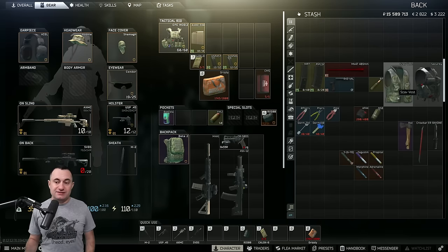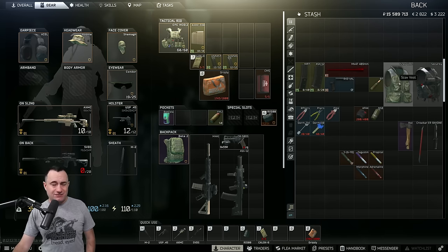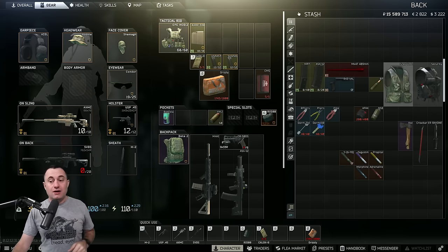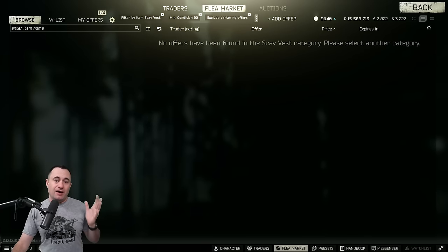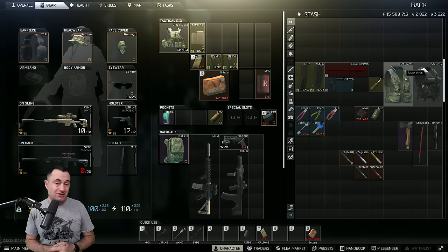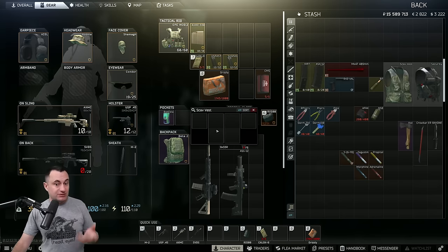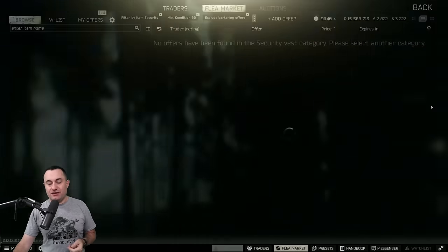Two loot items a lot of people don't realize are valuable and are everywhere in Tarkov are security vests and scav vests. You might think - why are these things selling? The scav vest sells for crafting, and the security vest I can't really explain, but people buy it. Scav vests go anywhere from 10-11K, and right now there are none on the market, so you could probably list one for 30-40K and it'll sell. I usually list for around 15-20K. It takes up six slots, you can put six slots worth of stuff in it, and it goes nicely in your bag. Security vests go anywhere from 10-12K up to 30K - again I shoot for about 20K to sell them. People buy them up for those crafts.